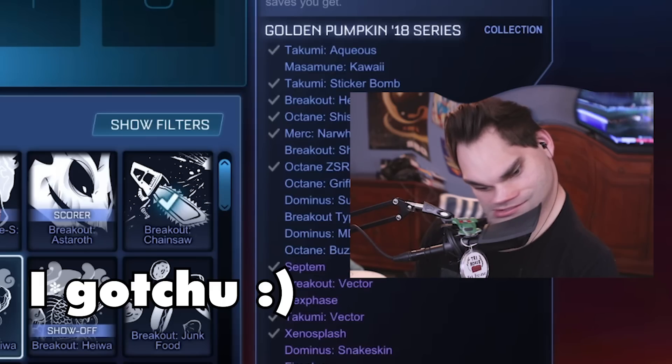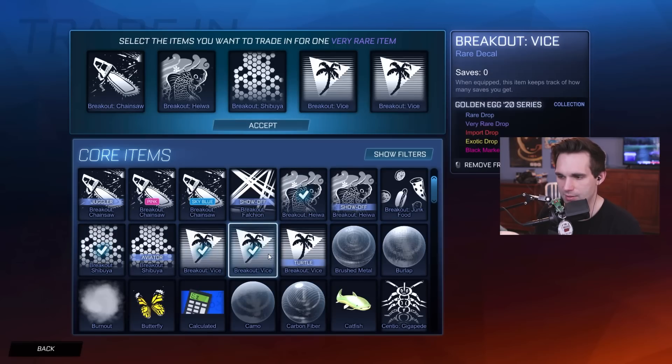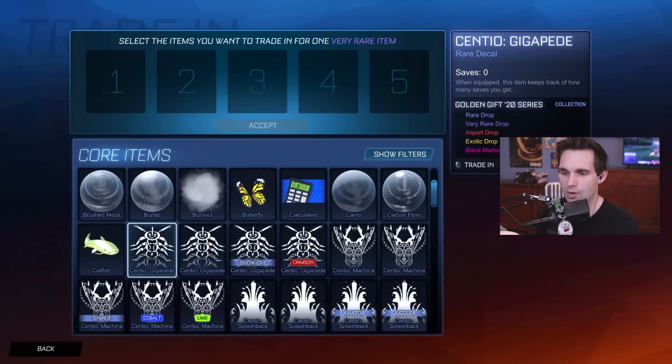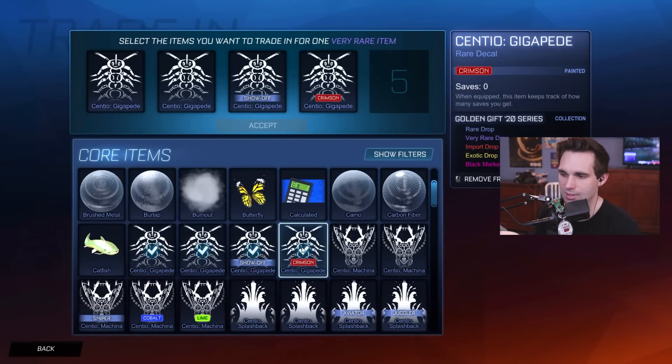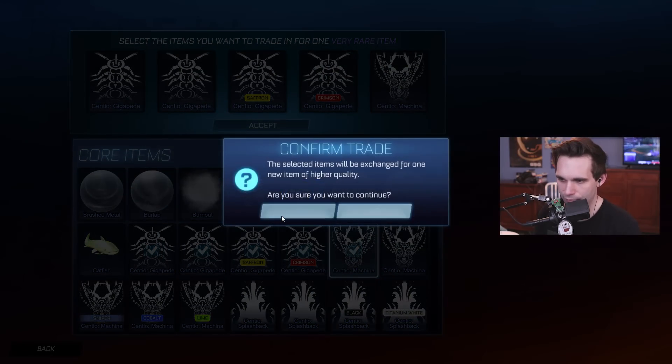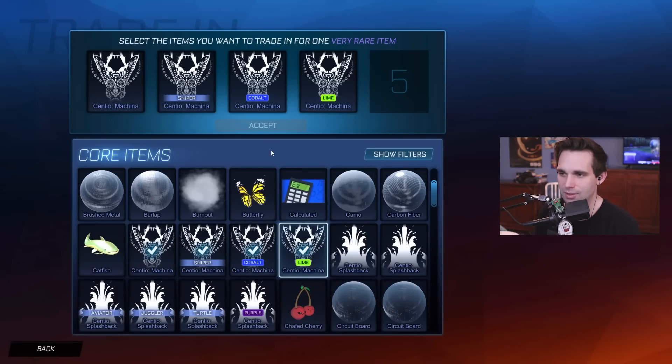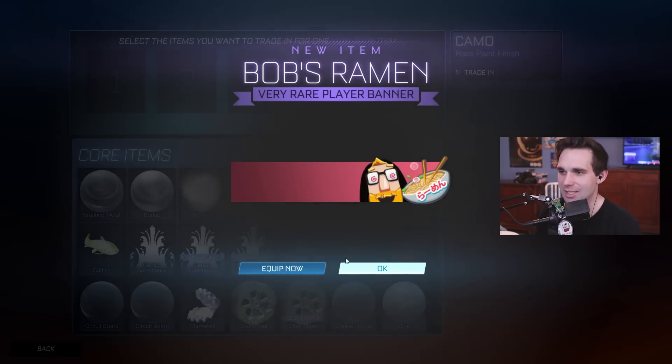I know Galactic's gonna do that stupid edit where he pitches my voice up. Getting rid of these. Getting rid of both the Vices — Dominus dot matrix. We have like a million of these but it'll trade up nicely. We have so many for the Centio; I'm trading up every single decal I have for it. Stop trying to make the Centio happen, Psyonix. This item is like John Sandman meets ramen — John's ramen and it's black. Please be worth something. 60 to 80 credits — at this point we'll take it.